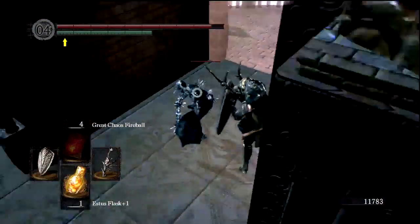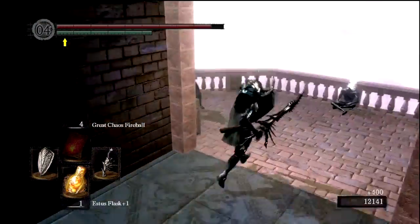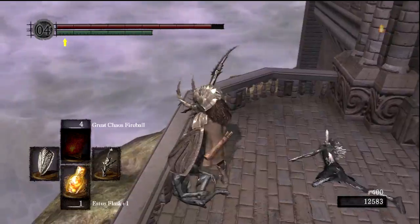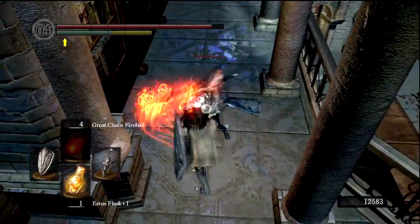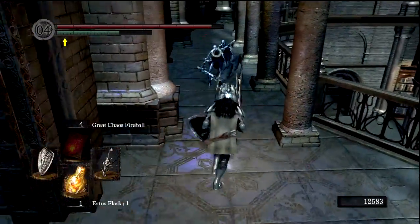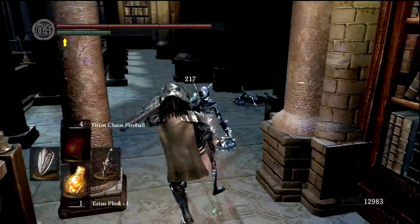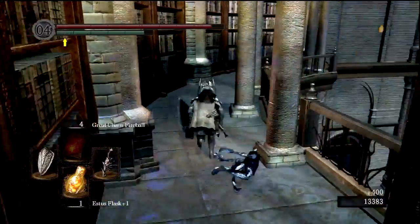8,000 souls might seem like a lot, but if you do co-op at the Ornstein and Smough boss fight, you're going to get 8,000 souls easily. Every successful co-op is worth 25,000 there on New Game — on New Game Plus it's probably close to 40,000. There are also enemies in the Crystal Caves, just before the Seath boss fight, that drop Twinkling Titanite regularly — especially if you have a lot of Humanity boosting your item discovery, or the Covetous Gold Serpent Ring, which also boosts item discovery. The ring is in Sen's Fortress, but I always forget the exact area.